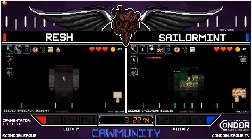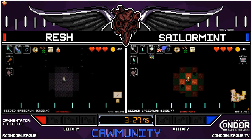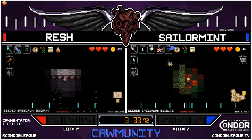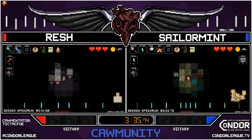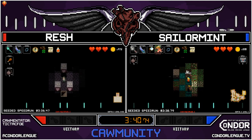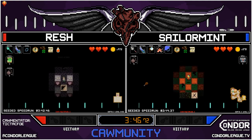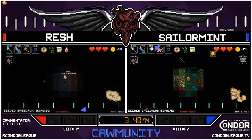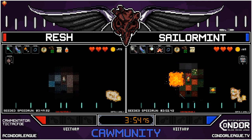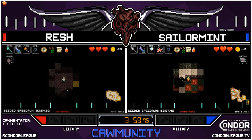Rush is down to the Zone 2 boss, King Conga. Sailor Mint gets down to 2-2 and is going to look for that obsidian cutlass — sees it right there, has a battle shovel which could have dug through. Rush finds a Scroll of Need in the purple chest and conjures a torch — a torch of strength, giving plus one damage on that obsidian cutlass.